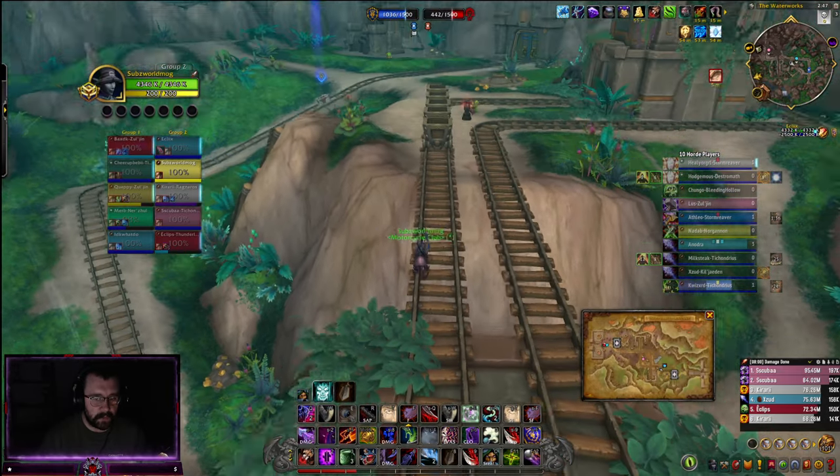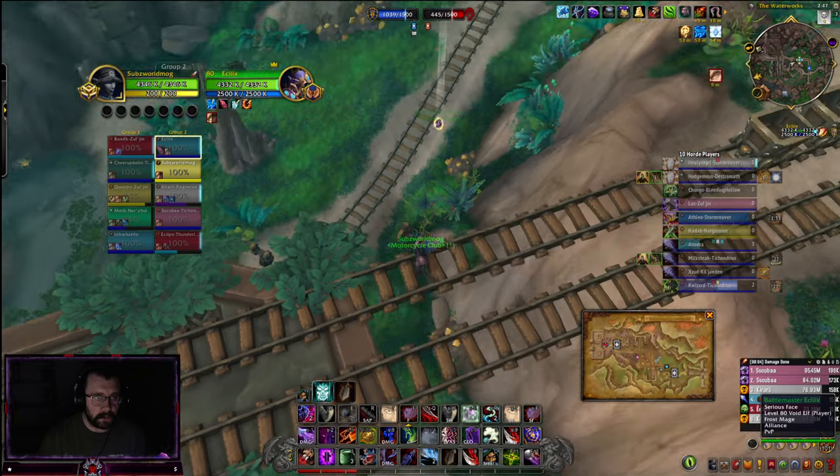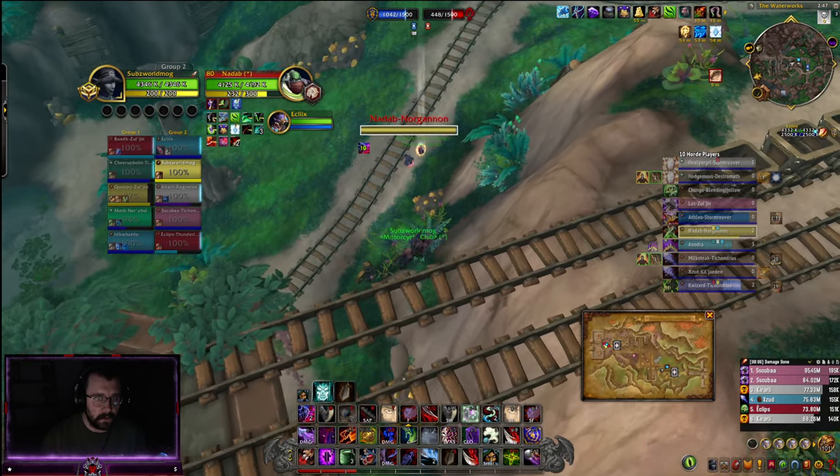This map is kind of taking a moment to get a win, but you can see this guy has the crystal right now — he's getting jumped by this rogue.